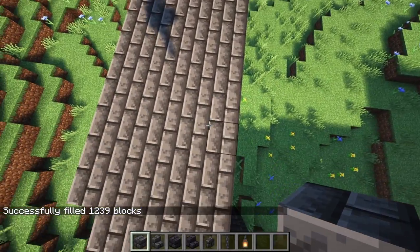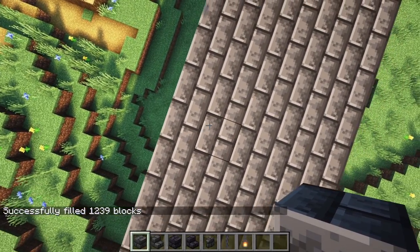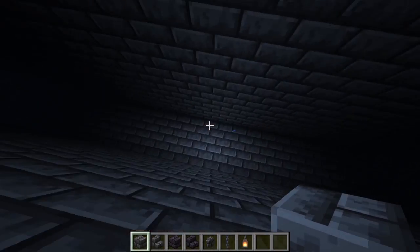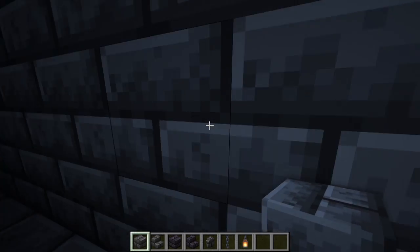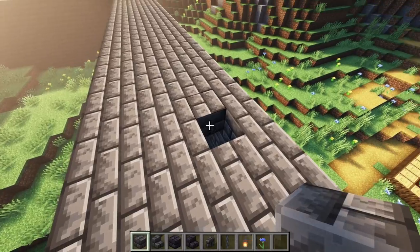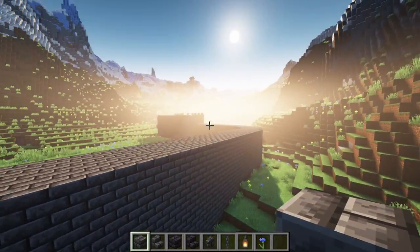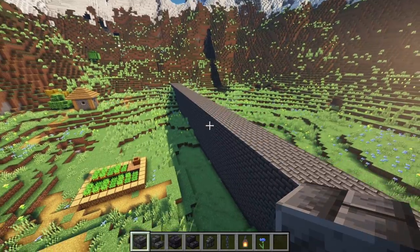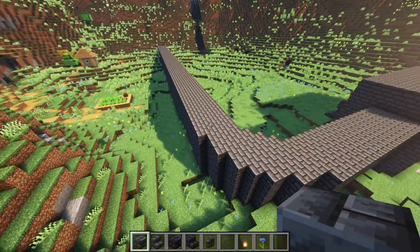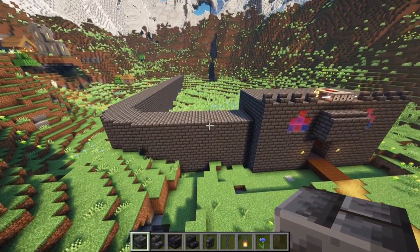It filled in the entire wall as a hollow cube, and if you come over to where the lowest ground level is you can drop in and see it paved everything perfectly — it emptied out all the ground. This makes it really quick and easy for really big builds. You'll just have to go over it and add extra details, because long flat surfaces can be very boring and repetitive to the eyes.